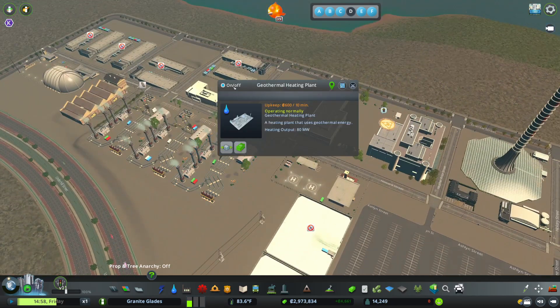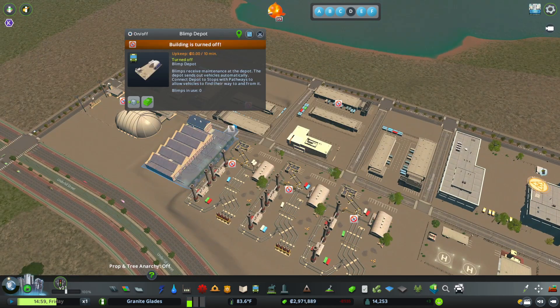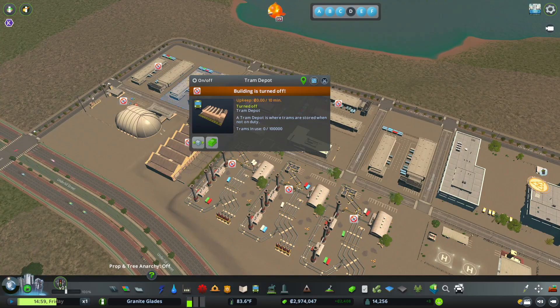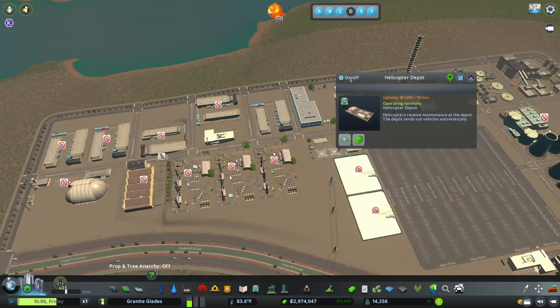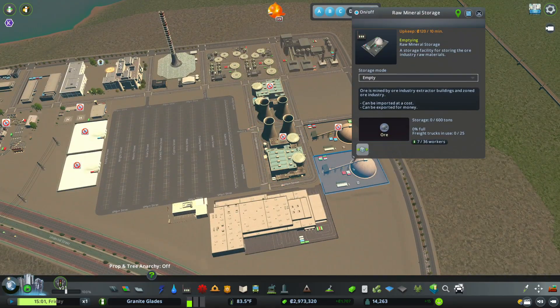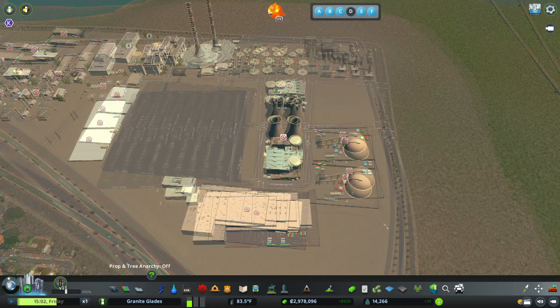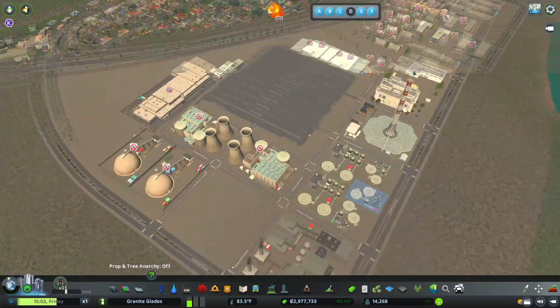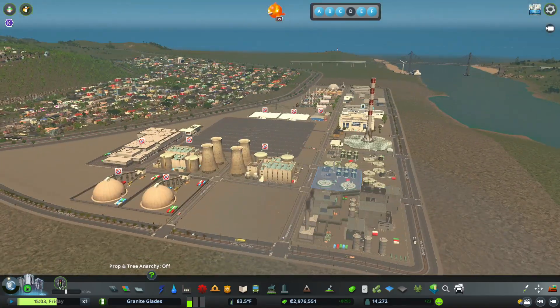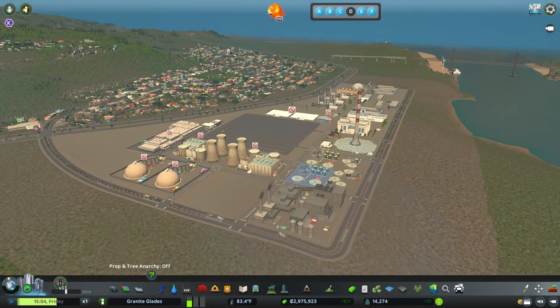I'm going to turn off the snow dumps, the geothermal heating plants — we don't need them yet. I'll turn off the blimp depot, tram depot, helicopter depot — anything we're not using I'm just going to turn off. I'm also turning off these storages as well as the large warehouse because we don't really need them at the moment. This is our current public works campus — I honestly really like the look of it, even if it's a bit rough around the edges.